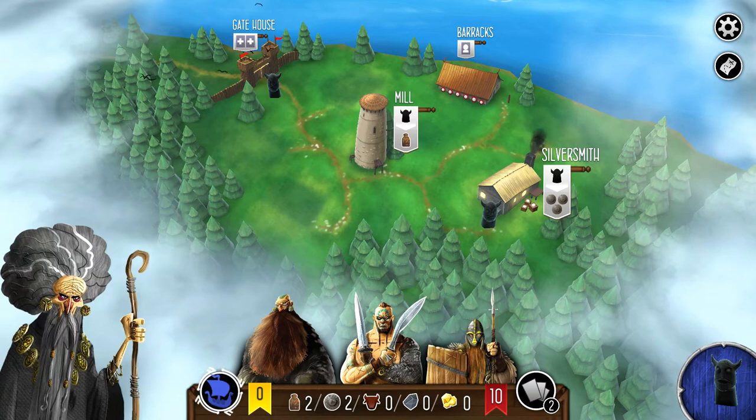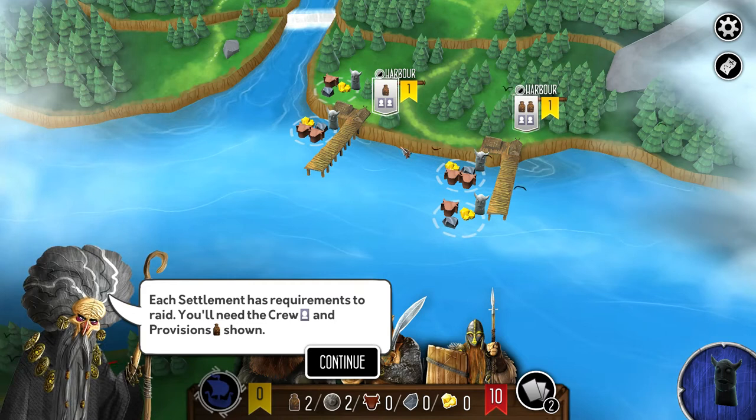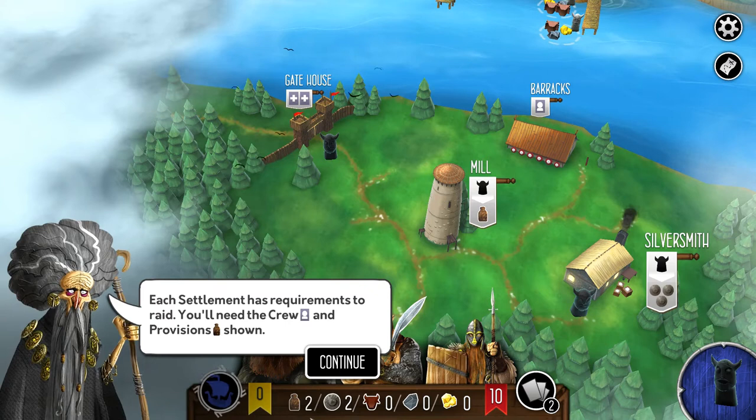That's the basic mechanic: you place a worker and pick up another. Now we look at the rest of the world — there are some harbors we can plunder. You need two crew members and one provision to attack any of these settlements. The gray worker also comes along with it. We have the provisions and the crew, so we should be good to raid.